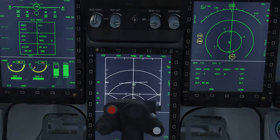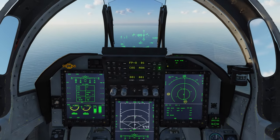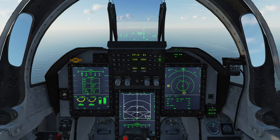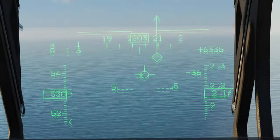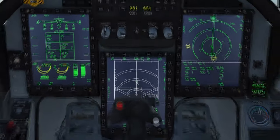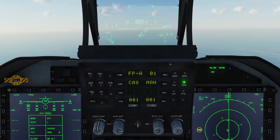Ships stand out like a beacon in the desert on the ground radar, so essentially all you need to do is look for the green blips. And we are already closing fairly fast on the target.